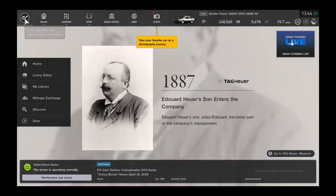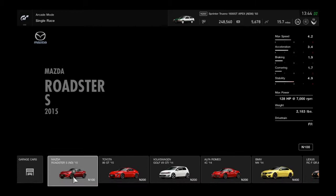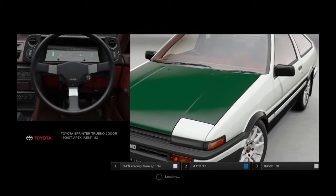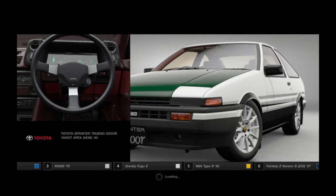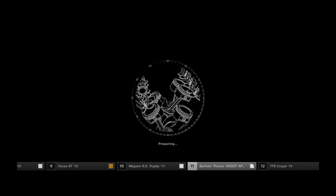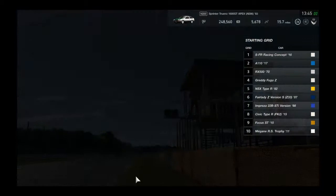Now we're going to race at the famous Tsukuba Circuit. His recorded time there — when he raced a Honda Type R — was one minute eight seconds. The car doesn't look exactly like his, but at least it has a green hood. It's white with white rims — the game doesn't have everything you need to make it exact. Let's see how close we get to one minute eight seconds. Looks good though.